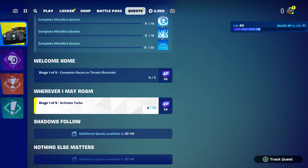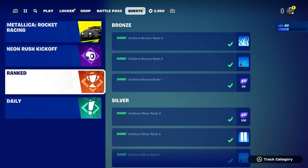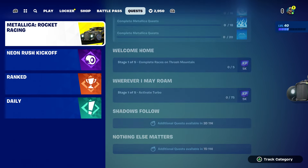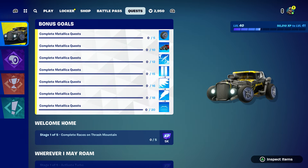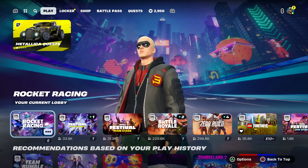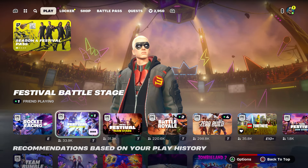The quests are very easy — activate turbo, come on, this is like baby work. Some of these quests are still the same, it does not change at all. I already completed the majority of these, but I will let you guys know that you're going to have to complete the race in Tres Mountain. I do believe that's a new one, and that's the challenge of it. You have to do it right here to complete this quest, so we're gonna start it out. I recommend you guys to go to Rocket League real quick.